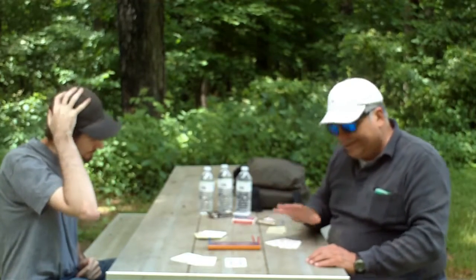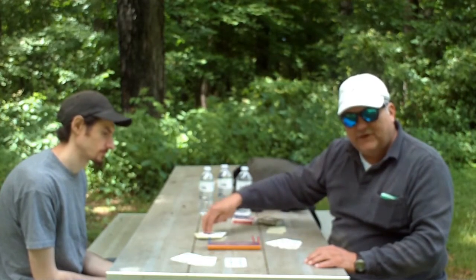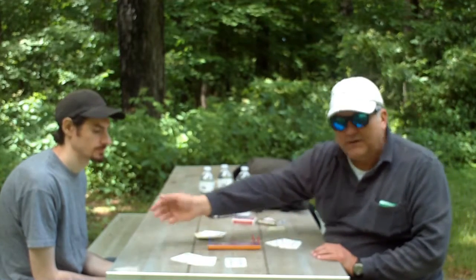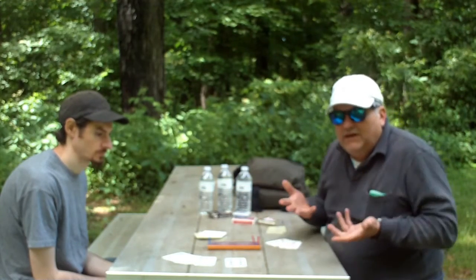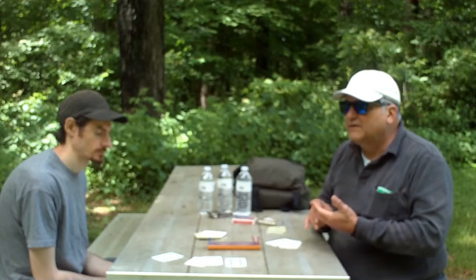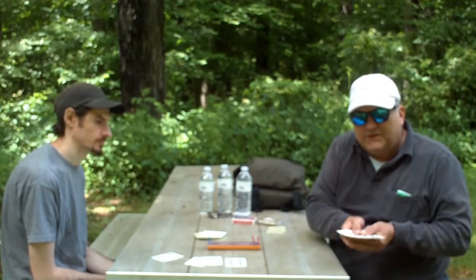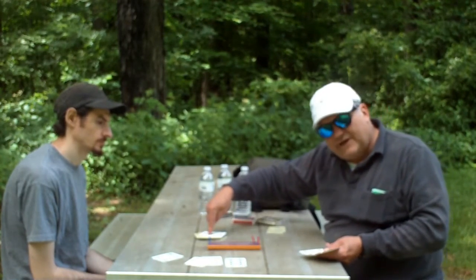So how do you make points? You make points by having pairs in your hand — remember, this is your fifth card — three of a kind or four of a kind. You get points by having a run. You get points by combinations of 15, no matter how many cards it takes. If you've got all five cards and it makes 15, it counts. A flush — if your entire hand is all of the same suit — you get four points. If the cut card matches that suit, it's five.